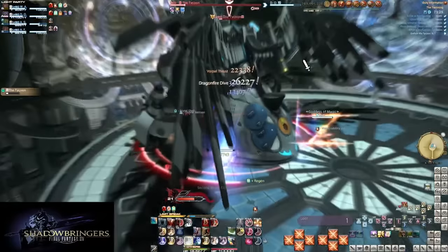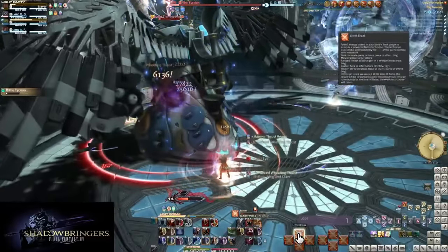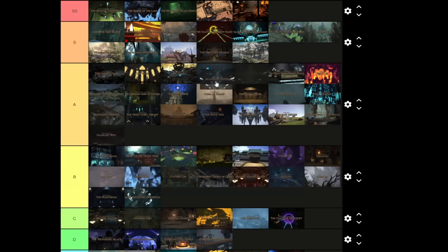But Quetzalcoatl is really interesting — orbs you can eat, good AOE patterns, and the knockback section is short, sweet, and still somewhat dangerous. It's at least high A. I wouldn't put it in S, but it's definitely better than Qitana Ravel. It's a better dungeon than The Twinning. Do I like it more than Mt. Gulg? I think I'll put it just below Mt. Gulg.